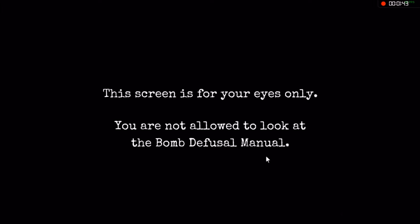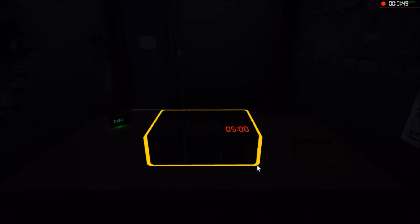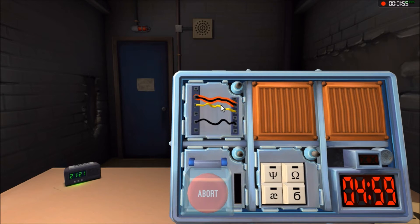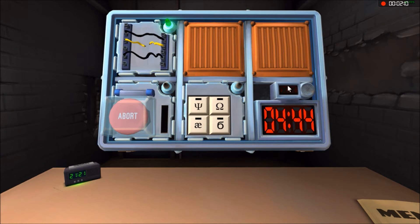Okay, screen for your eyes only — you're not allowed to look at the manual, but come on, that would make the game so much easier. Alright, first thing I see is wires. How many wires? Three wires — two black, one yellow. If there are no red wires, cut the second wire. All right, good.